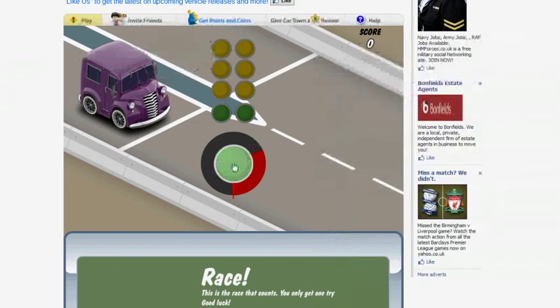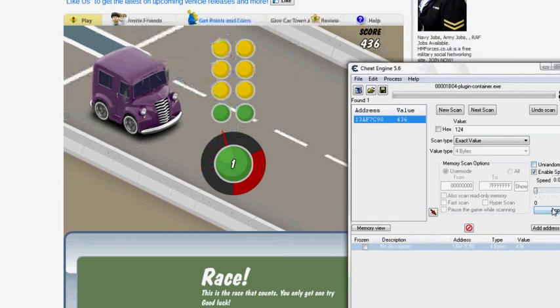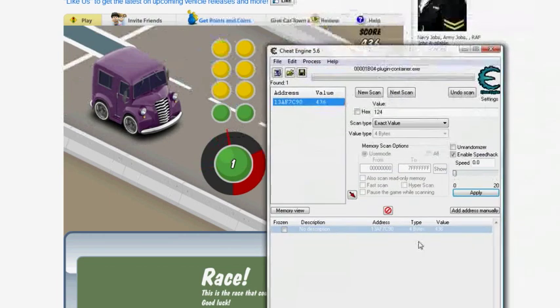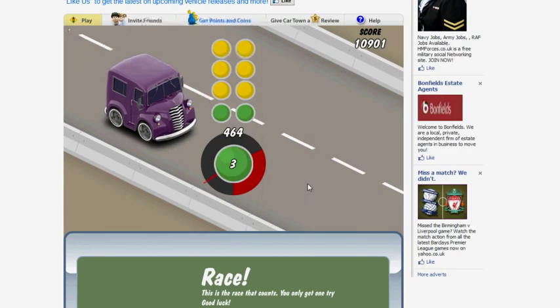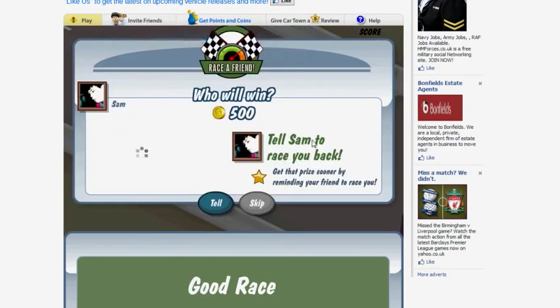Click Ready. Pause it really fast. The score shows 436, so type 436 and set it to 999. Click OK, then start it again — and that sends it.